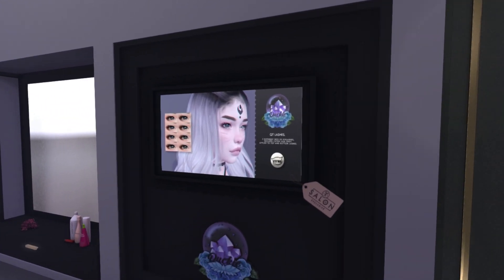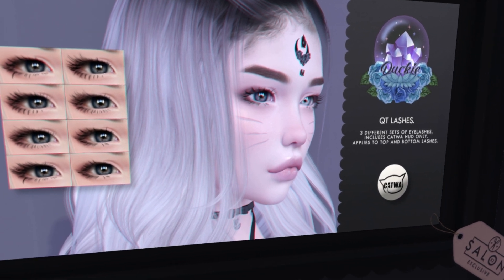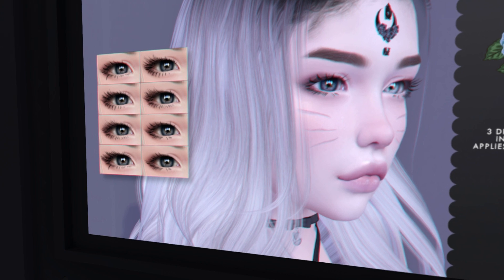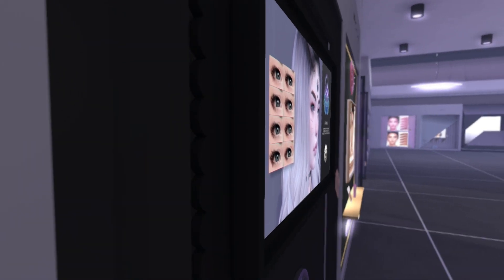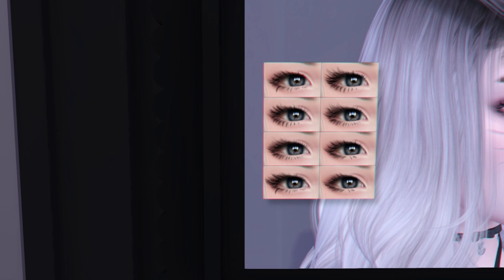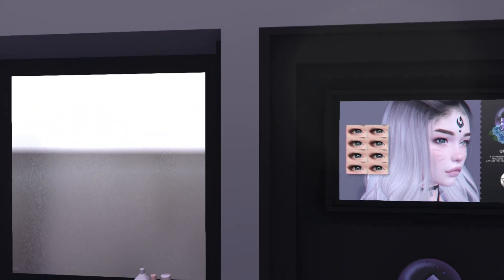We have Ducky over here, and it looks like we have some more lashes. How cute are these? These are Katwa only. I really love the cute little almost twiggy-like bottom lashes there. The twiggy-like bottom lashes — the second one right there. They're so cute. Okay, I'm moving on before my mouse goes insane again.